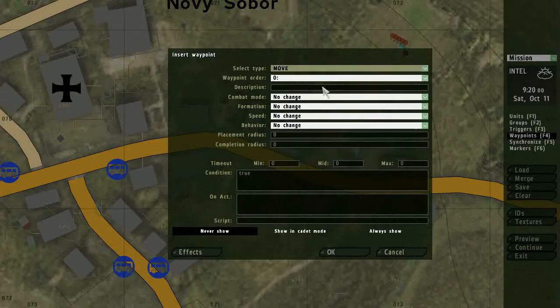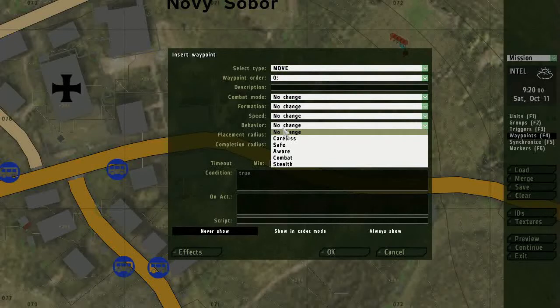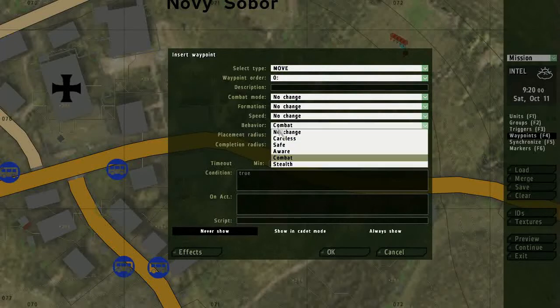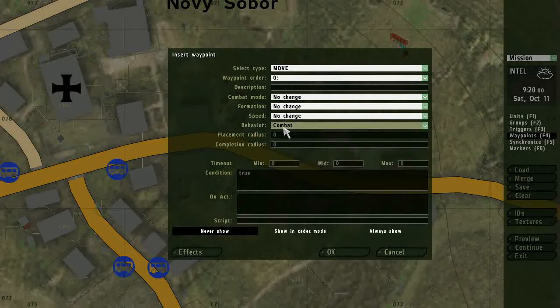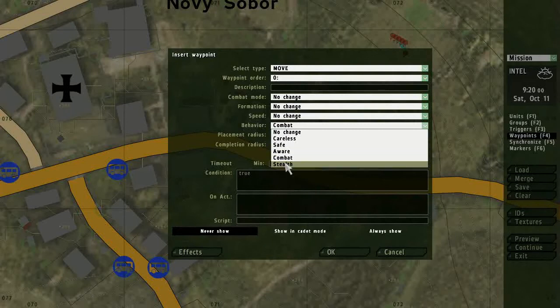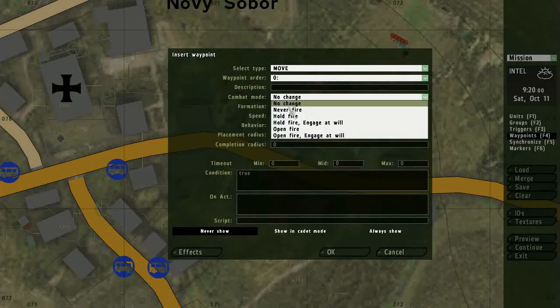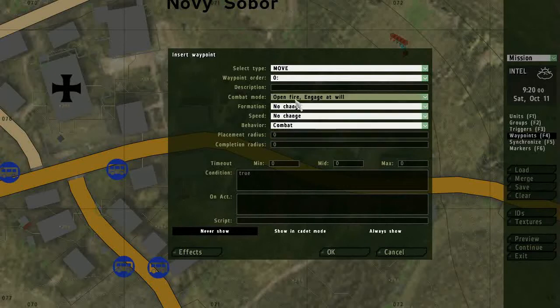I'll switch them to Combat Behavior. The AI will react based on behavior — so in Combat, for example, they'll engage the enemies. In Stealth, they'll try to avoid being spotted. I will allow them to open fire and engage at will, and I'll allow for some randomization in placement and completion radius.